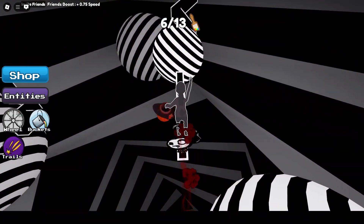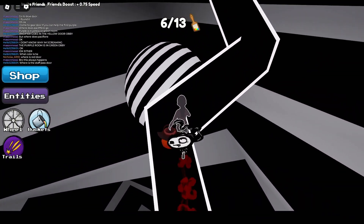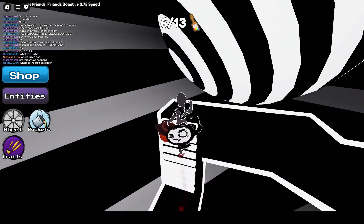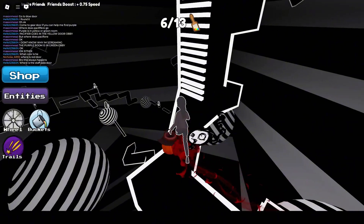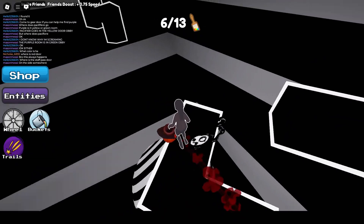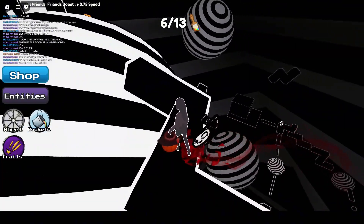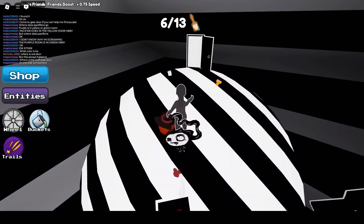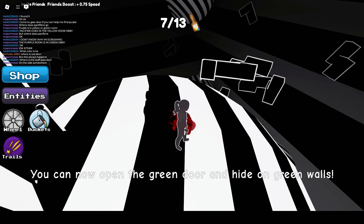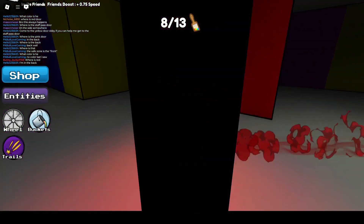But we don't have that item yet, so let's carry on. My goodness, how much longer? Oh cool, we're at the end. Okay, we've got another paintbrush and the green paint. Now that everyone's completed the abbey, let's head over to the green door. The green door is in the back corner.